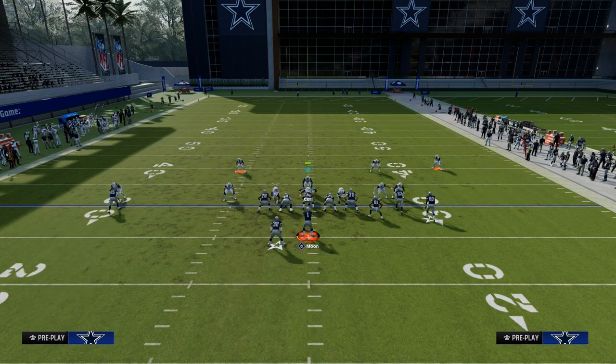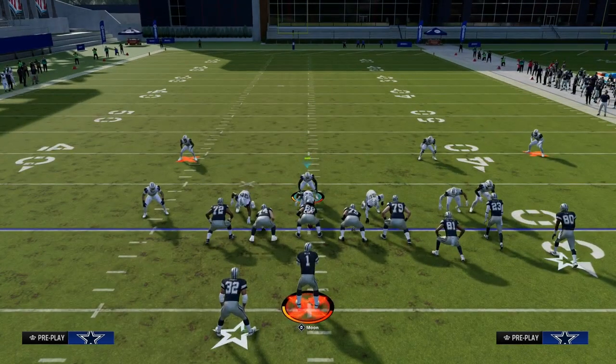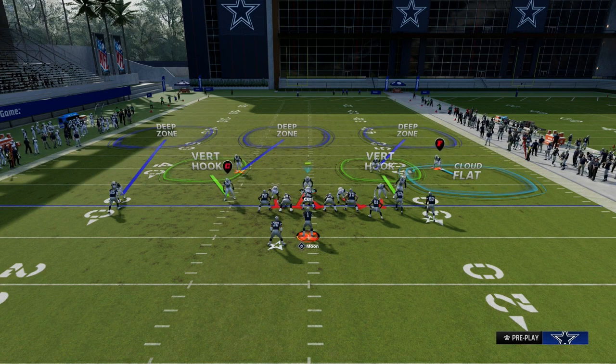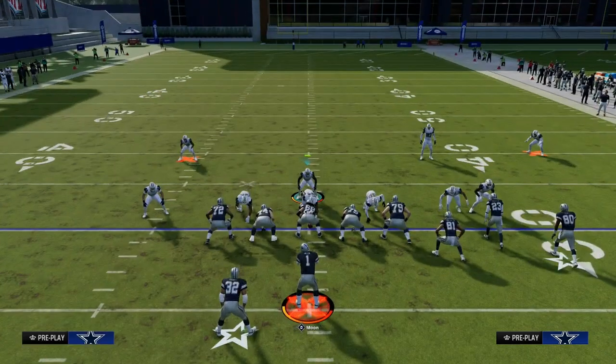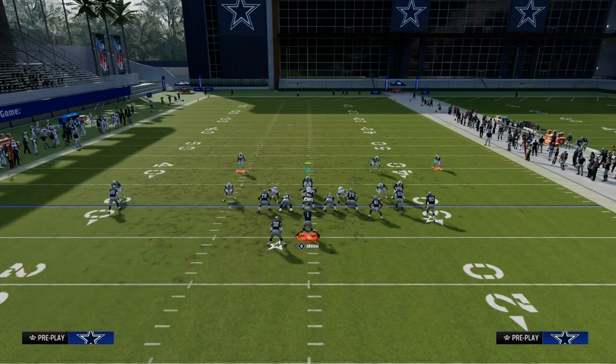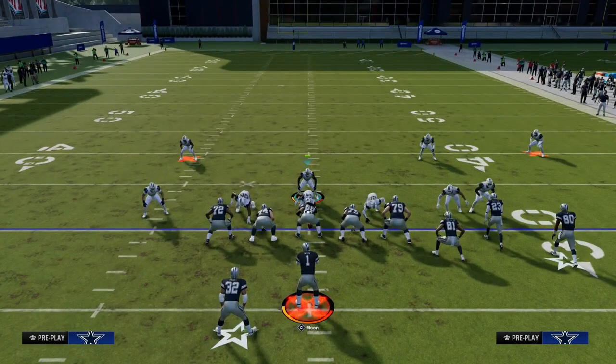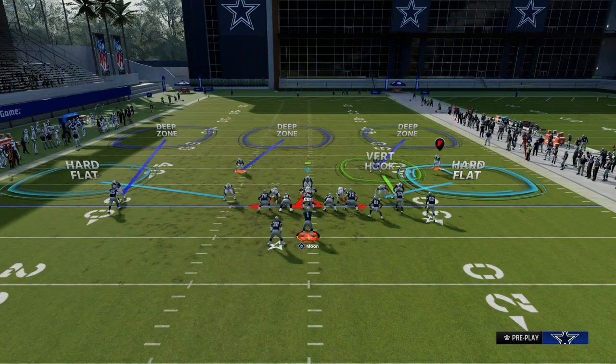What this does is create a roll coverage where we are rolling our safeties from the wide side of the field over the top of the short side. Then we take these linebackers and drop them into hard flats to take away any drags or shallow routes. The vertical hook is really the key defender on this play — you can adapt him however you want, including manning him up on anyone.